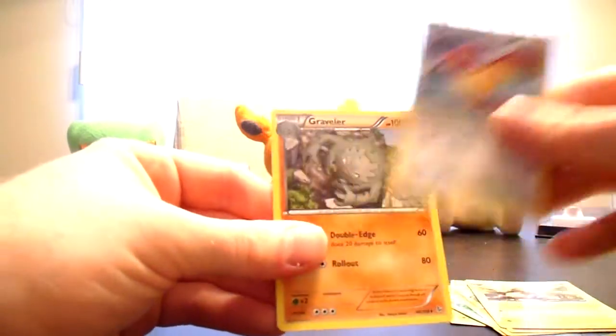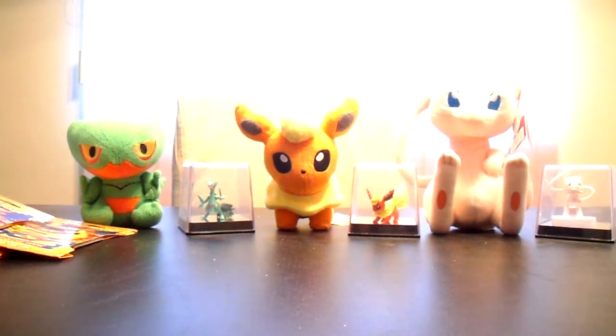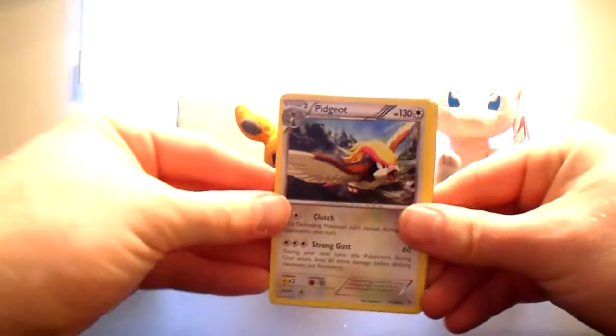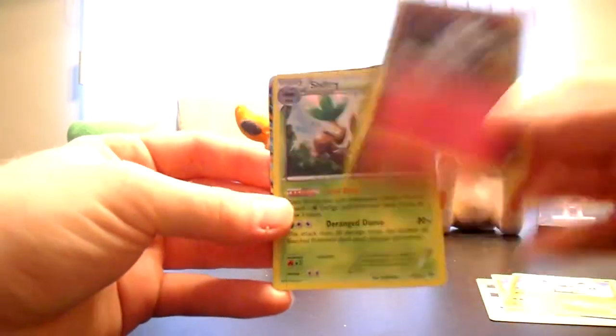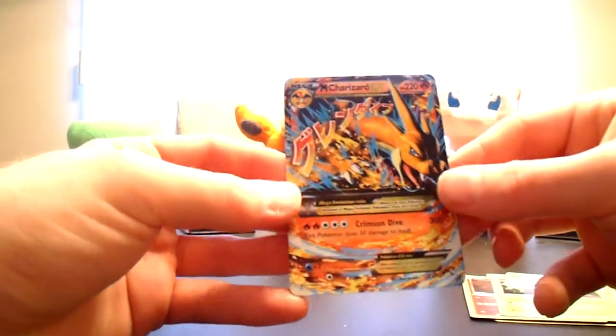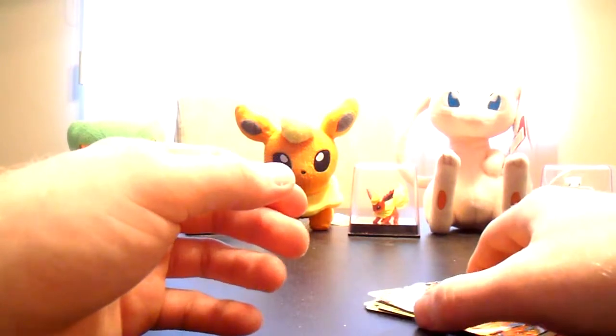Nuzleaf, Pidgeotto and Graveler. Some pretty darn cool rares in this part. Pidgeot, Pidgeot, 2 Barbarical, Carbink Holo, Shiftry Holo and Mega Charizard EX — awesome ultra rare pull. Thanks a lot for watching guys and stay tuned for more videos. See you.